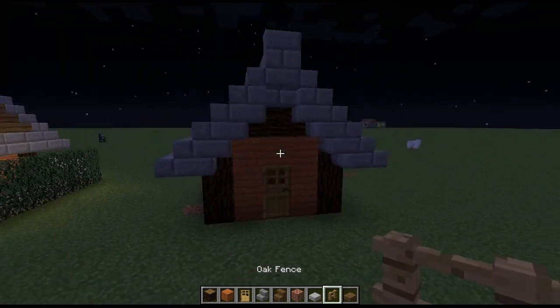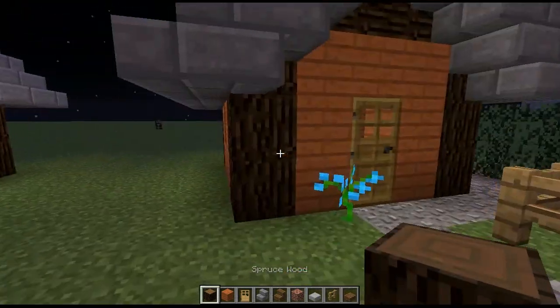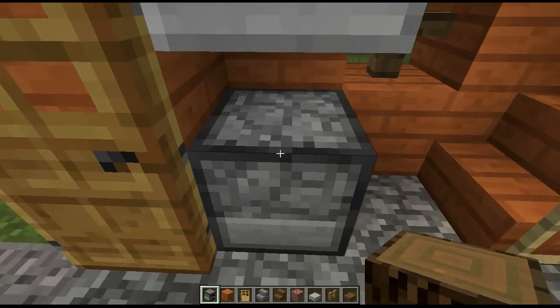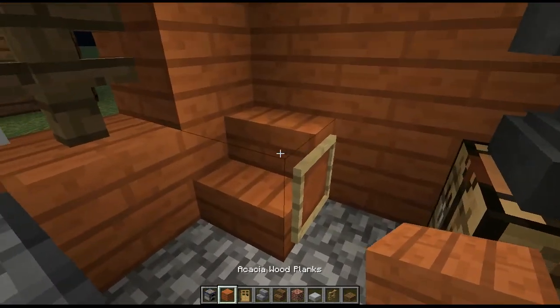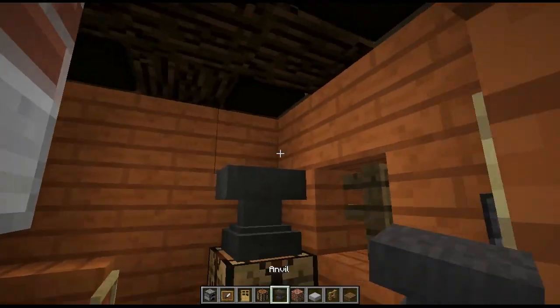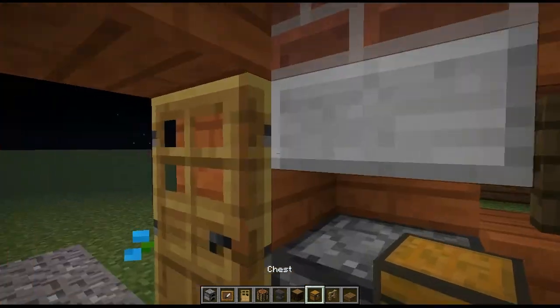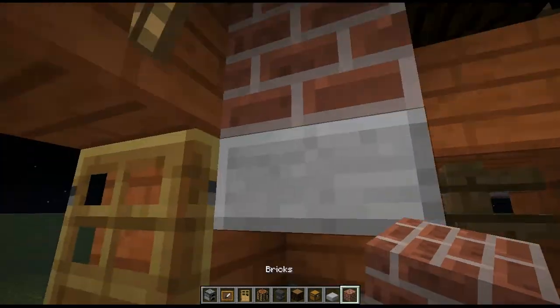Now what we're gonna do is hop in here and select some blocks, because we need these blocks to build the house interior.